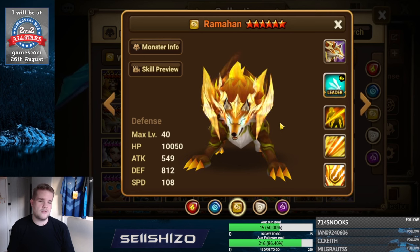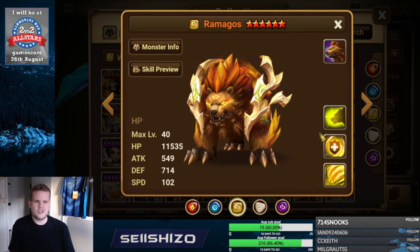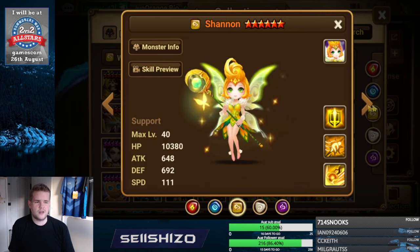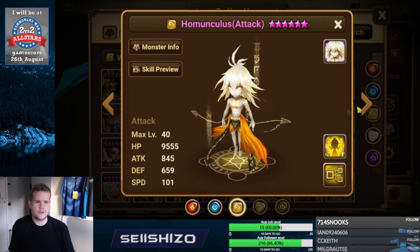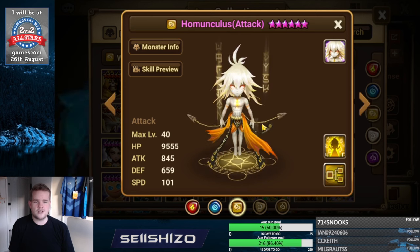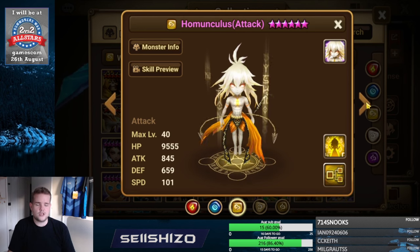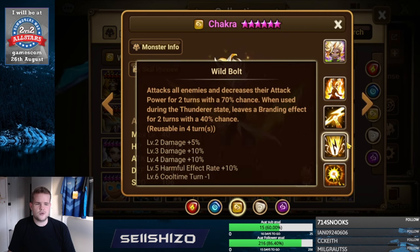Romhan is mainly about crit damage S3, maybe accuracy S1. If you use him with a defense buffer, go for defense increasing effect, and if targeting a specific element, elemental damage. Ramagall's not really used but recovery S2 and maybe damage on element. Shannon not really used but accuracy S2, maybe attack and defense increasing effect. The Homunculus: same as other homunculi — extra damage on a specific element, or if you need extra accuracy for a dungeon threshold, prioritize that first.